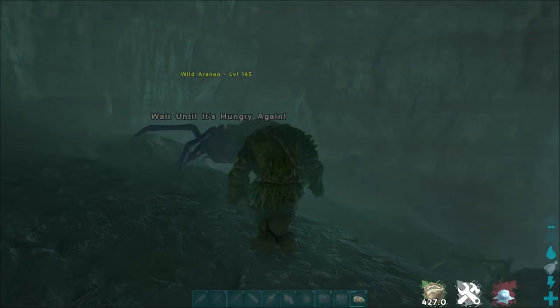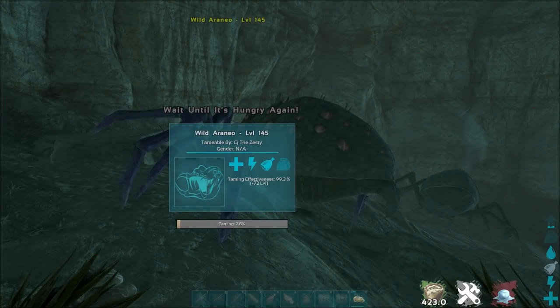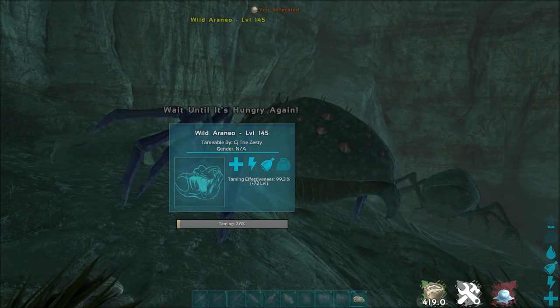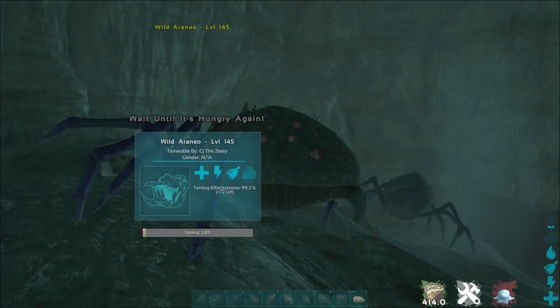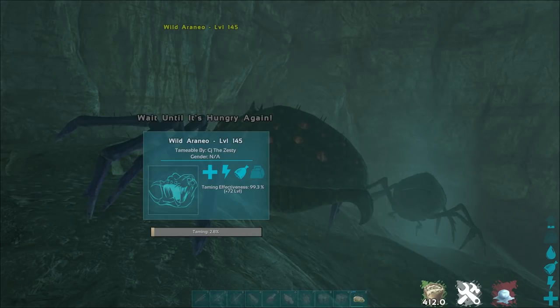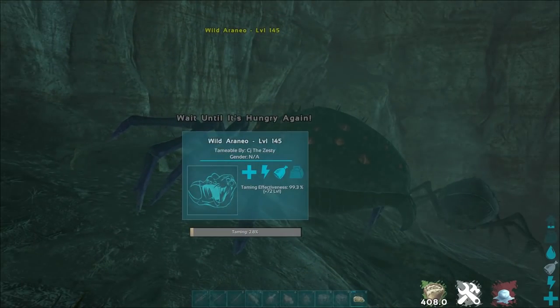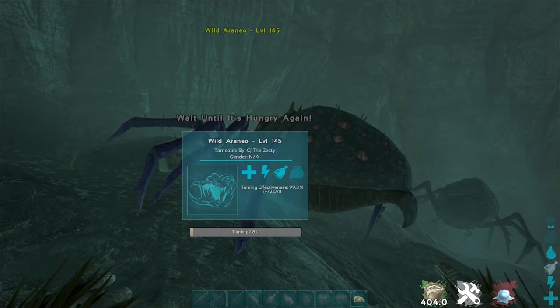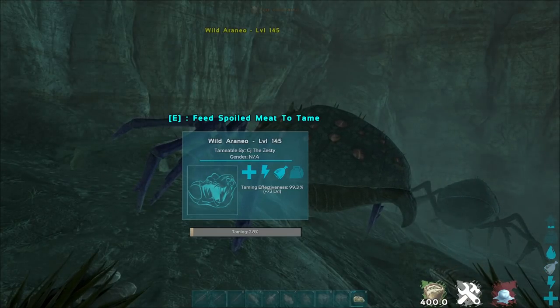You can see it does have quite a bit of time in between feeds, and you do have to wait for it to be hungry again. You can try and kite this into a trap to help you out — it depends on whether or not you've enabled cave building. If you've got cave building on, you can build a trap and kite these guys into the trap. This is essentially how you tame them: bug repellent, spoiled meat, sitting right behind their butt, making sure that bug repellent doesn't wear off.